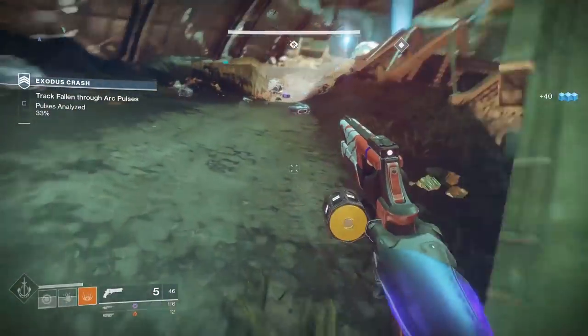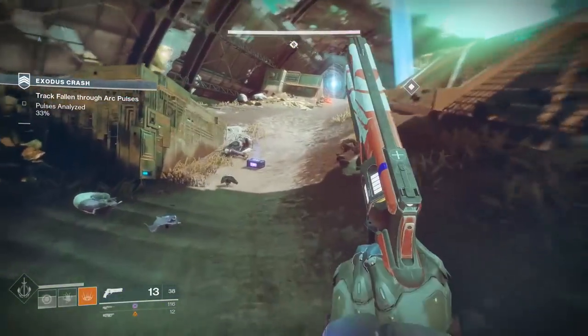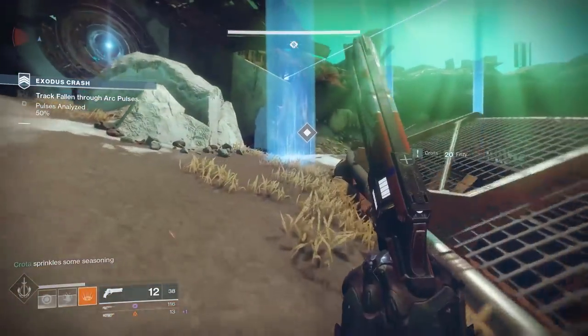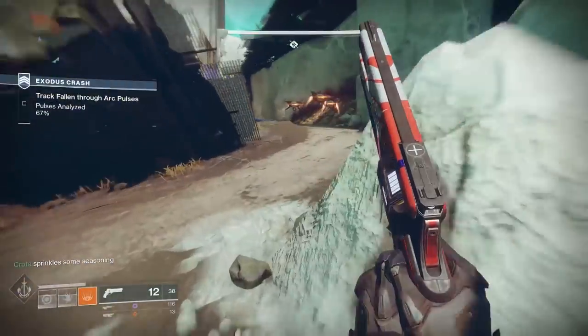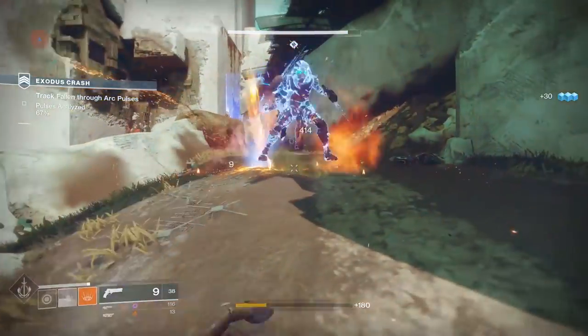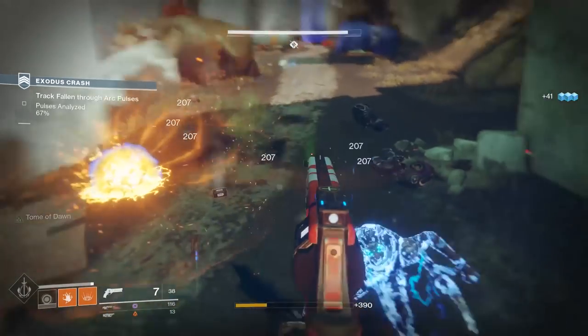Solar subclass usage in Destiny 2 is not very high right now. Dawnblade and Sunbreaker specifically aren't doing so hot. Let's talk about Dawnblade first, starting with their exotics. We have Starfire Protocol, Wings of Sacred Dawn, and Sunbracers.